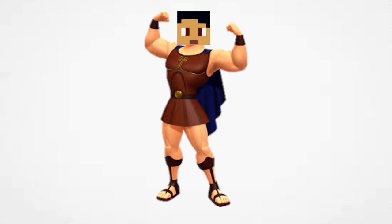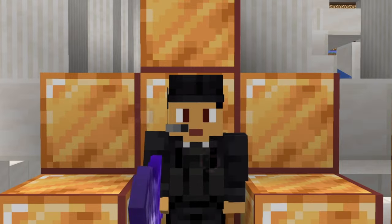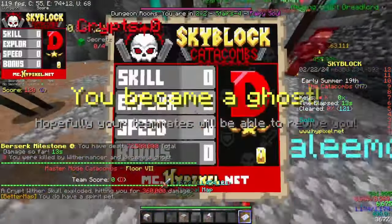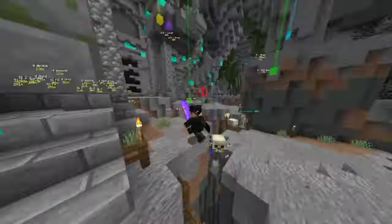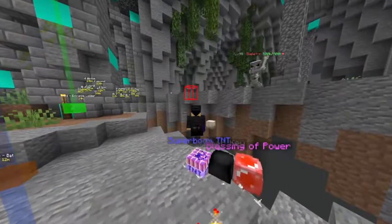Hey Bersercules, that's pretty good and this is how you can become like Bersercules. Before we start, this won't be just about gear but also how to play as one as well. The main player style of playing a pure berserker is running in and just slapping everything with rain, as you can hit up to five targets at once and from many blocks away, which obviously makes it really good for clearing, as you can see.